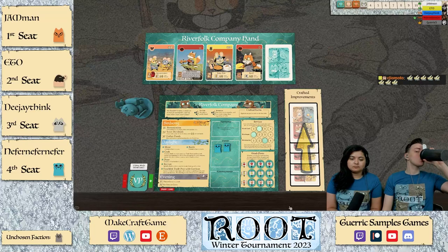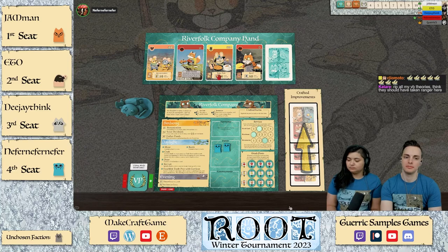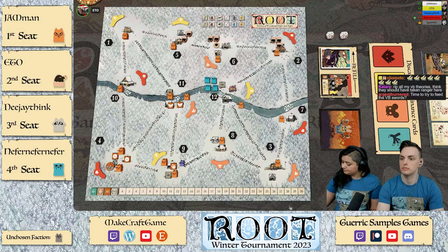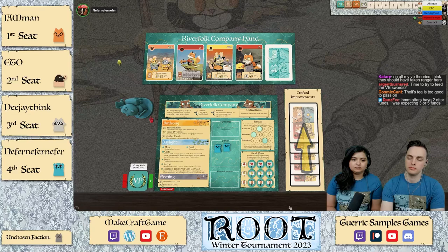There's maybe an argument to propping up the Vagabond in order to have the Vagabond police moles, but you specifically need swords every turn to do that. I would need some payments. Already pinning the table against the Vagabond to start — fascinating. That doesn't buy from you though; I'm probably buying for me this round.